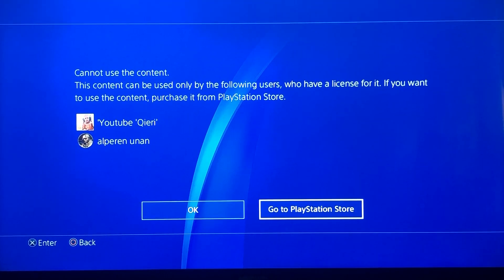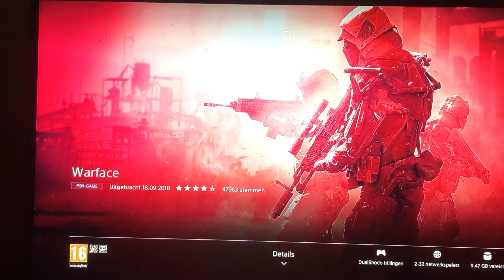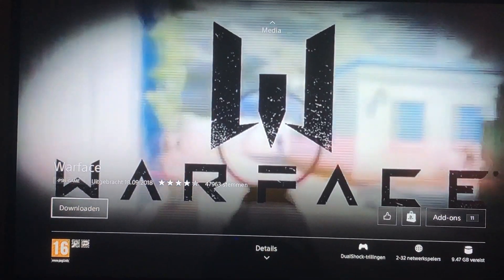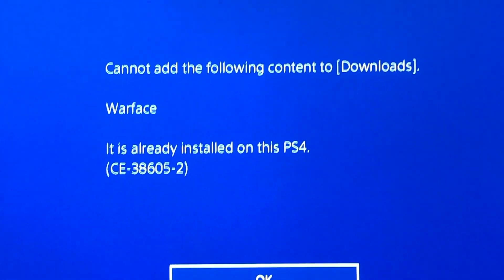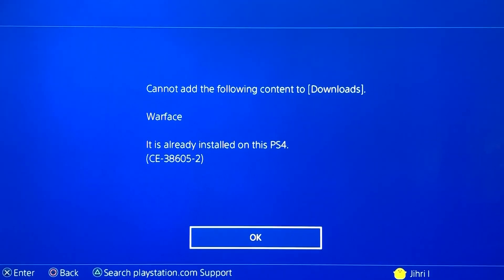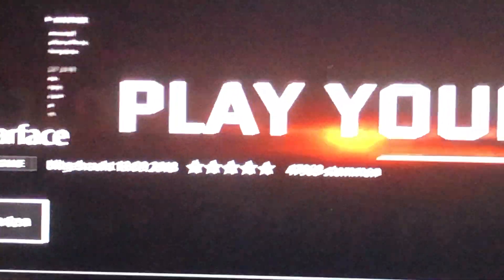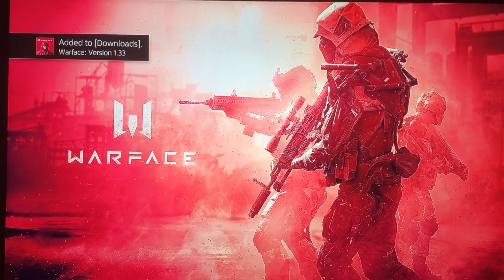What you want to do is go to the PlayStation Store and press Download. You might see an error code, but don't worry — just press OK. If you see it says 'Start,' just start it up. And like you see, I started it up and I just fixed this.